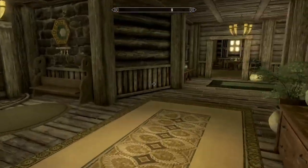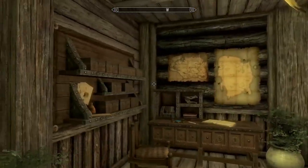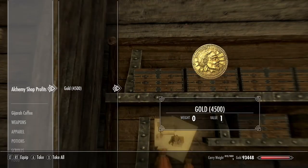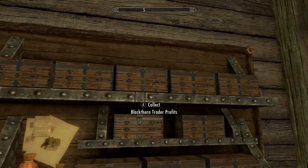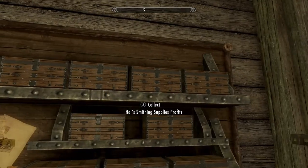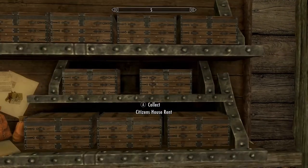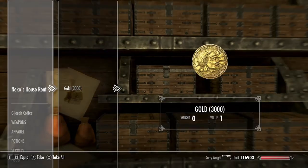Once everything is done, you do come in here and there are chests here that are linked to all the stores. Yes — just go and collect your profits. You can also go to each of the stores — the trader and all the buildings — and collect from a chest in each building. Which is how I have to do it, because I can't always get into Blackthorn Manor.